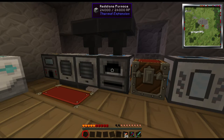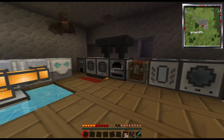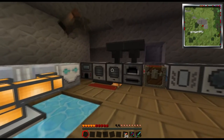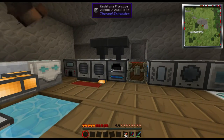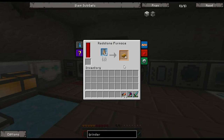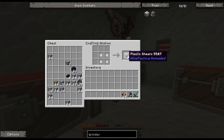Also, there are plastic sheets in the recipe. You find rubber trees around the world — they can drop rubber saplings and also drop raw rubber. Put the raw rubber in a furnace and it makes rubber bars. Take those rubber bars and put them back in the furnace again, which gives you raw plastics. Once you have four raw plastics, put them in a crafting table like that and it makes four plastic sheets.